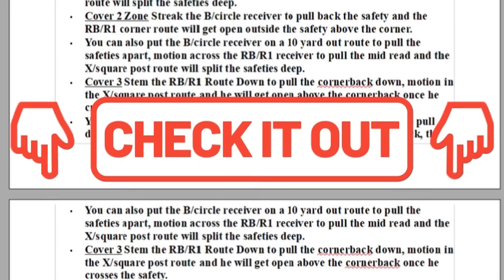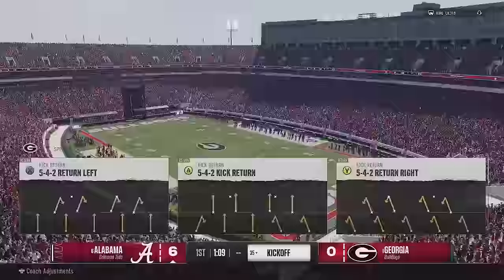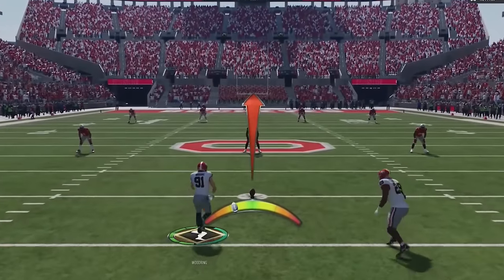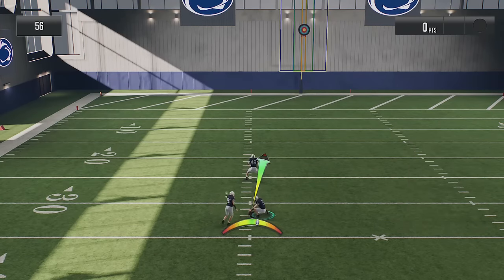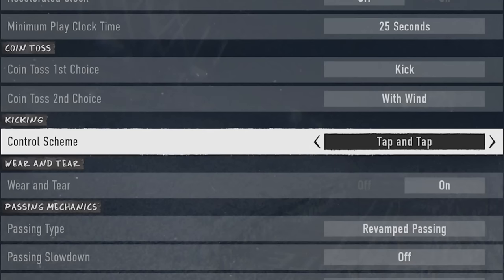For the first tip, if you're struggling with the new kicking meter — and a lot of people are, because even after a week and a half people are still missing easy extra points, short field goals, and kicking the ball out of bounds — if you've been playing Madden for the last several years and want to go back to that old style, go to the game settings tab, scroll down to kicking control scheme, and change it from tap and hold to tap and tap, making it much easier to make field goals.